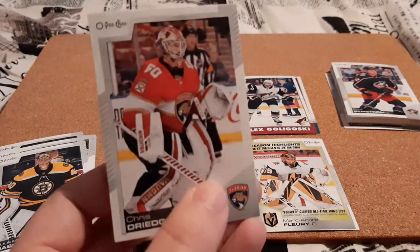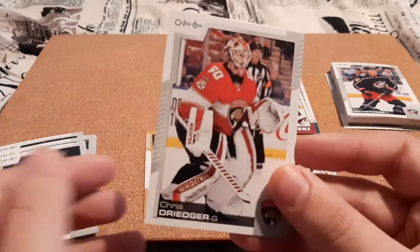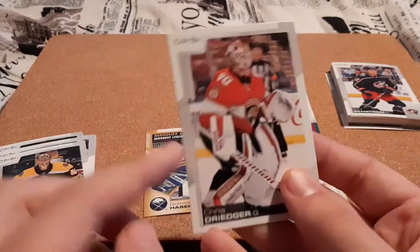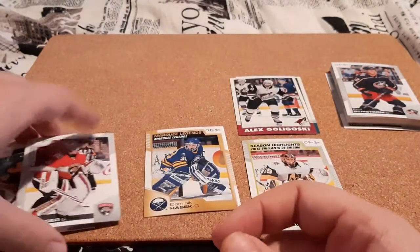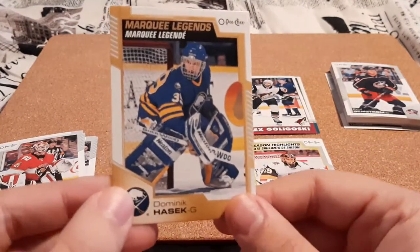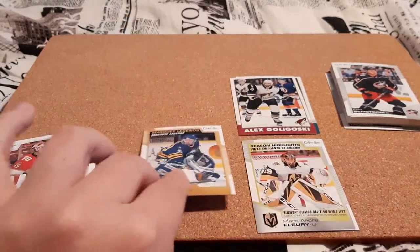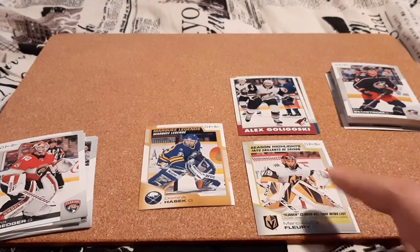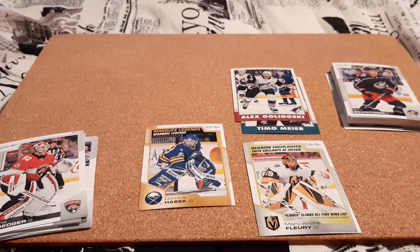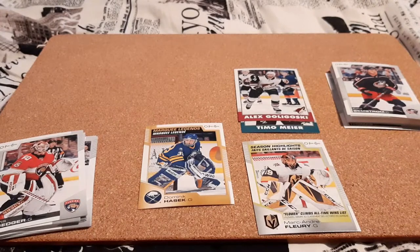The cards this year — just the regular base cards — are clean and crisp, exactly what I like. I like cards that look really crisp. We don't have any blue borders, and I think there's also red borders for this year — we didn't get any of those, just the regular base silver borders, which is fine. We did get a Marquee Legends for Dominic Hasek, which is really cool, with the gold border. Season Highlights for Marc-Andre Fleury, which I do PC, so that one's going straight in the PC. And two cards of what I believe to be the retro cards for this year — they do have a retro look and style to them.